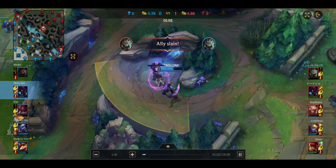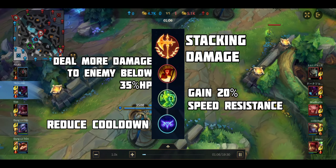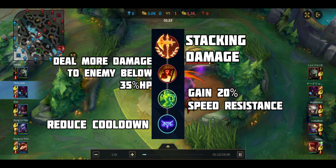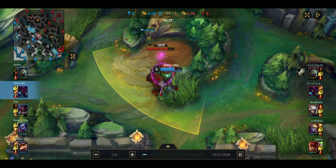The second rune is Conqueror. These runes work for tough enemy opponents like Camille, Pantheon, Jarvan, Rammus, and Amumu. The more you hit the enemy, the more damage you do. With this, you will fight the enemy with high damage.